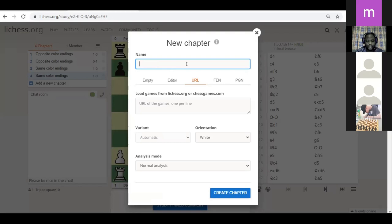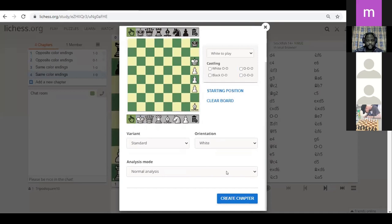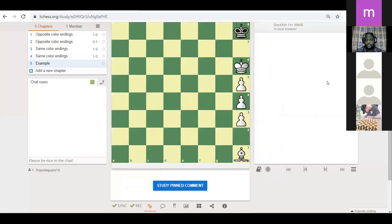Let me just start by showing an example of this so that we can start on the right foot. Let's do board edit and set up that same position we saw - put these pawns on the board, put the white bishop here, put the white king here, the black king in the corner. It is white to play.